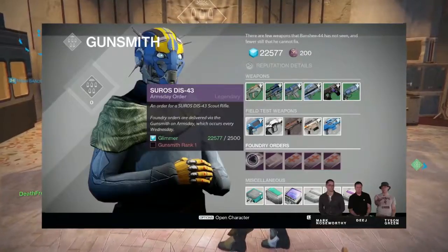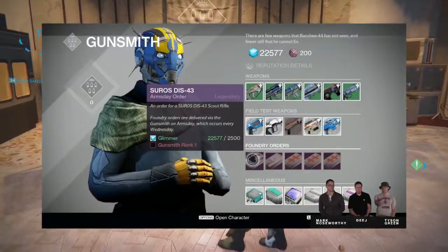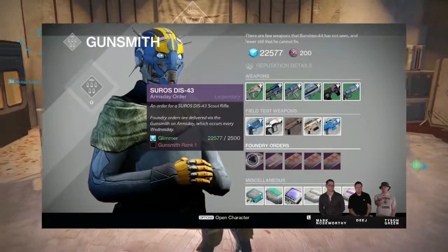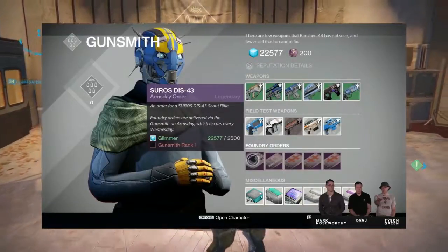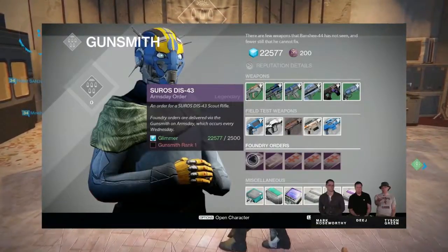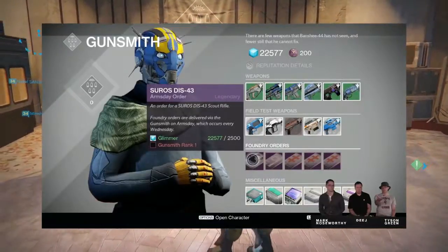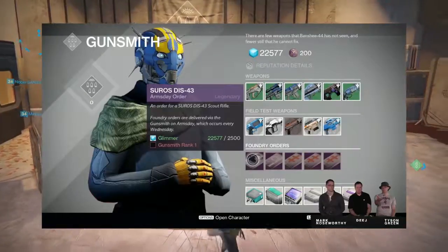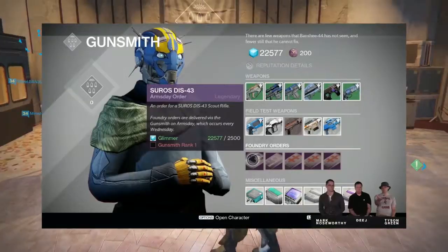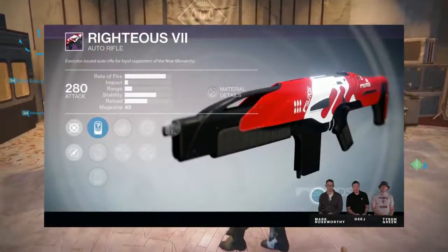Now let's talk about the gunsmith. In year two you're going to be able to get Arms Day packages, and one thing I noticed while they were streaming is that the Arms Day packages are foundry-specific. So for Suros, you're going to get a Suros scout rifle out of that Arms Day package if you purchase it. I'm interested to see if that will be different from the pre-order pack version or the same style with new perks. I'm really excited about this Arms Day idea — getting those white guns and testing them out.